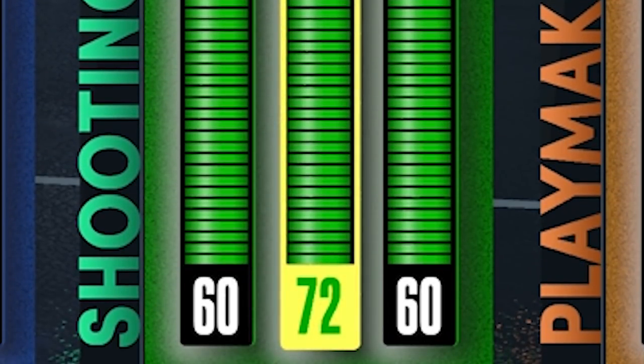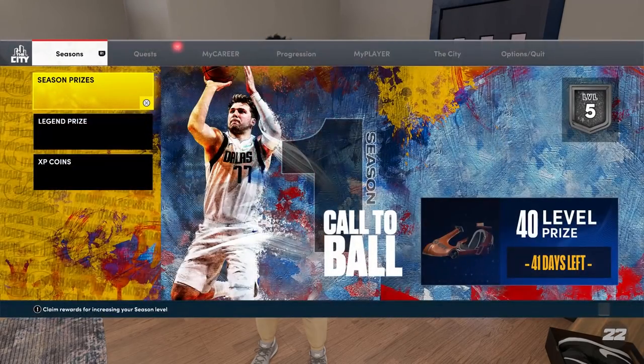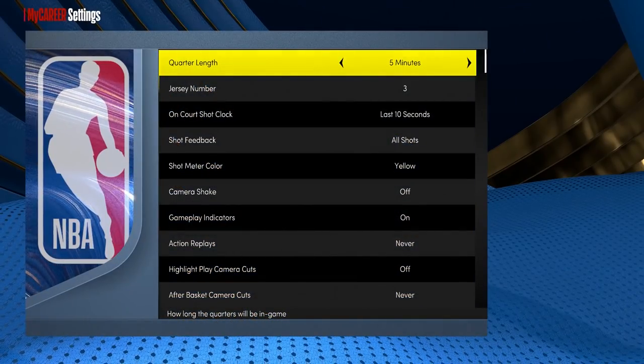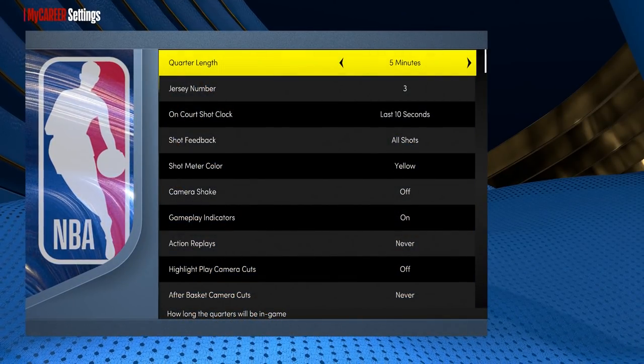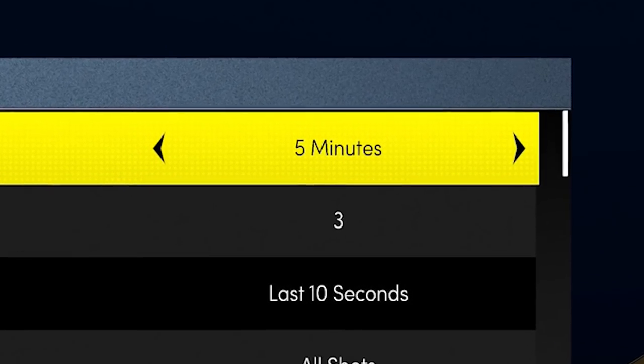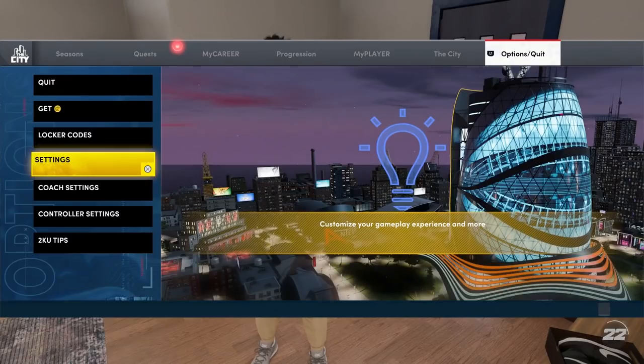My three-pointer started at 69 when I started doing this method, now it's at 72 and I already have eight shooting badges. Before you start playing any games, pause your game, go all the way over to Options, then go into Settings and put your game on Superstar and five-minute quarters. If you're in college or the G League like me, you won't be able to put your game to Superstar yet — you have to wait till you get into the NBA.